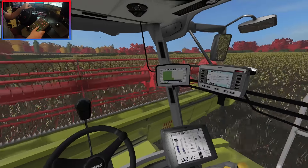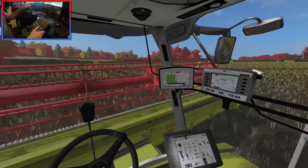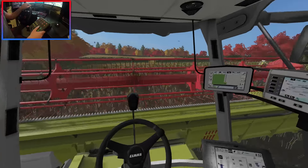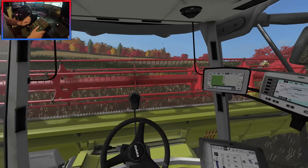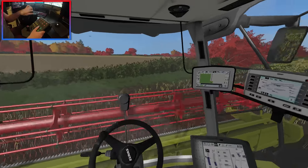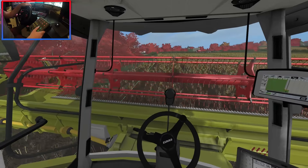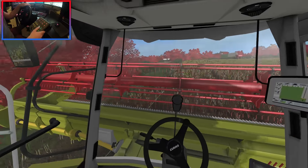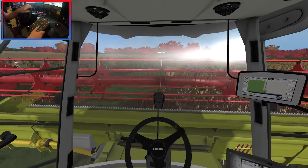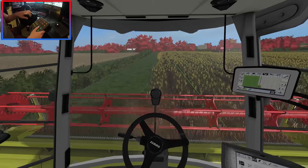Looks like we got most of it. There's a tiny little bit down here which we're going to get — money's money and we don't waste a single drop. Plus we don't want the canola roots still in there when we plant our barley. There are a couple of pieces on the side — I thought they might be out of field bounds but we can get them.